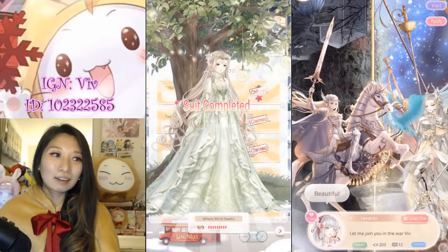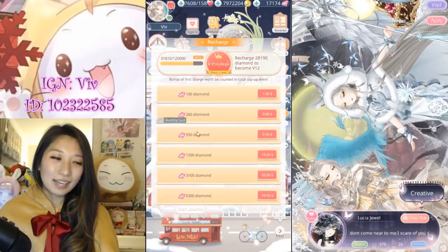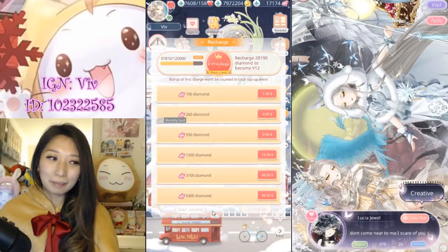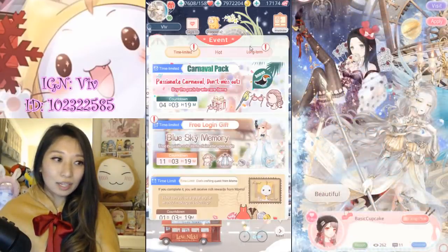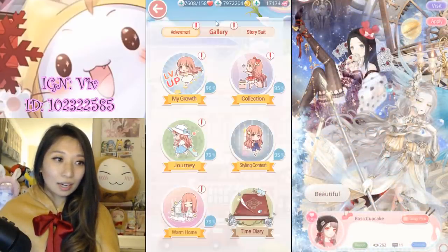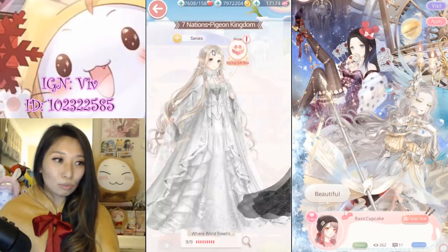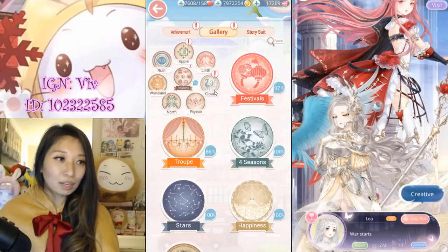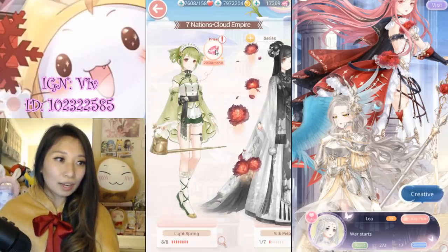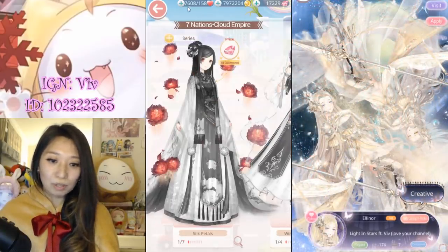Without buying from the recharge list — yeah, when there is no 2x here, I do not recommend buying from here. It's not worth it. Let's quickly check out the suits. The two recharge suits: one would be from Pigeon, and over here I am going to get the special pose. And the other one would be from Cloud — no special pose here, it looks like. But I got 20 diamonds for my troubles.